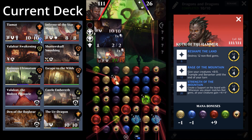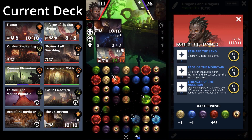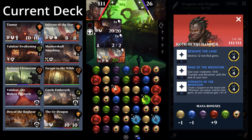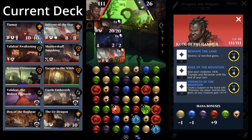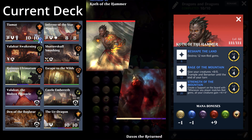Daxos is definitely going to die this turn — there's nothing he can do. I wind up drawing into another Inferno Star Mount. This match was just absolutely ridiculous in terms of drawing into Star Mounts. I've got my Star Mount at 74 power — it's easy to overlook the damage because of double strike, but it does so much damage. Powering it up twice more to 82 damage ends Daxos.